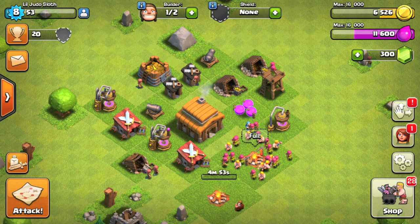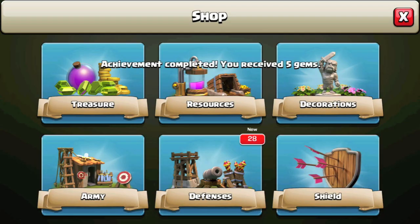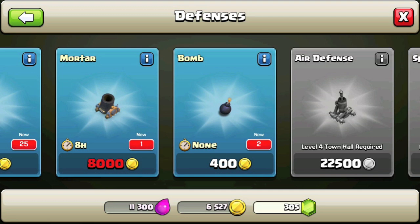The army camps are used to store your troops. The barracks build and train them, but the army camps actually store them, and the more army camps you have the more troops you can hold. As we upgrade the army camps we can hold even more, which is going to be a big help when we do our attacking because naturally you're going to have more troops to use.